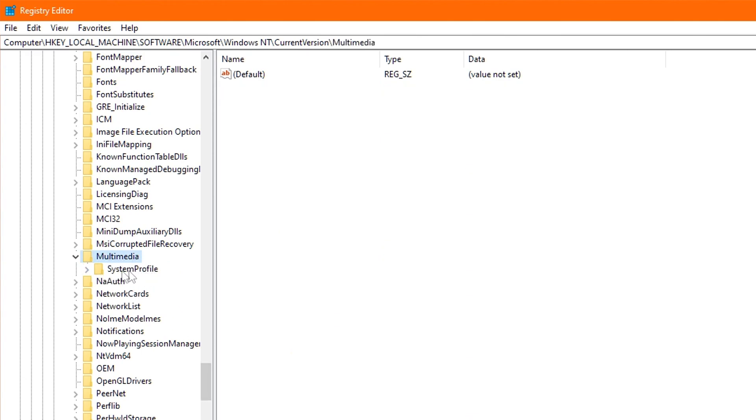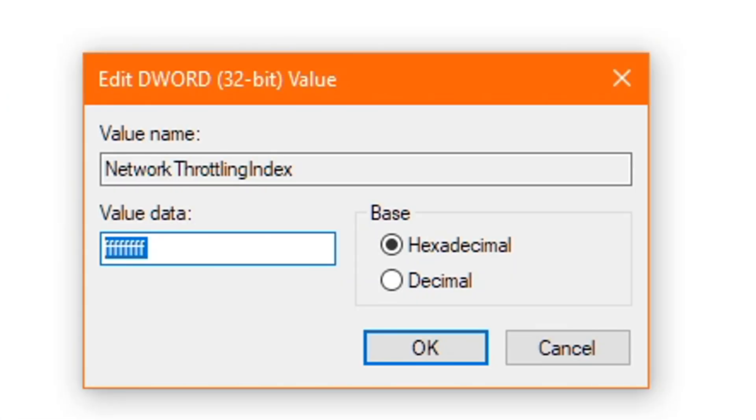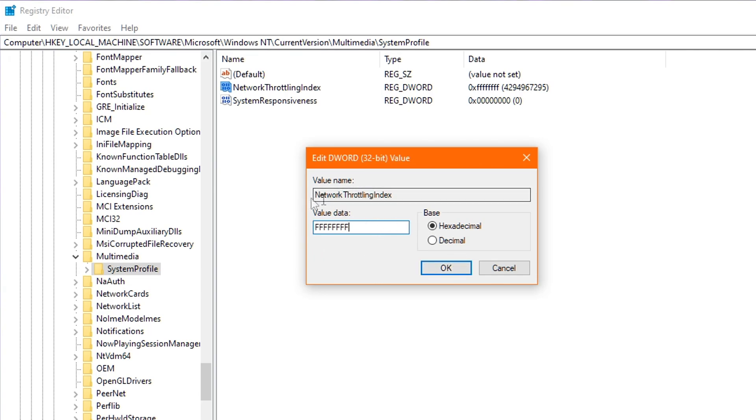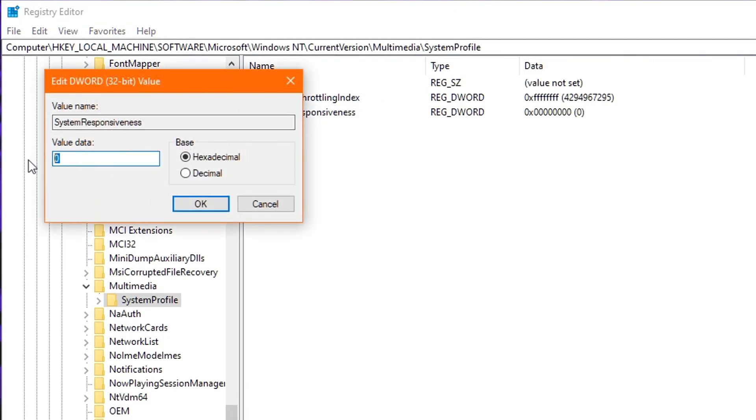You'll now see a folder called System Profile — click that once. To the right, you will see two options: Network Throttling Index and System Responsiveness. Starting with Network Throttling, double-click it, delete any value in there, and type in eight F's — FFFFFFFF. This will disable network throttling completely, which is extremely beneficial for gaming. Click OK and exit. Next, double-click System Responsiveness and change the value to zero, which will ensure all your CPU resources go towards gaming.